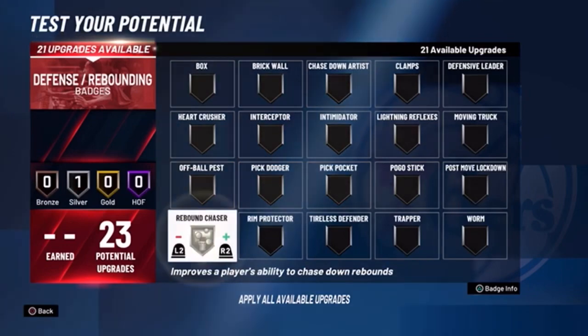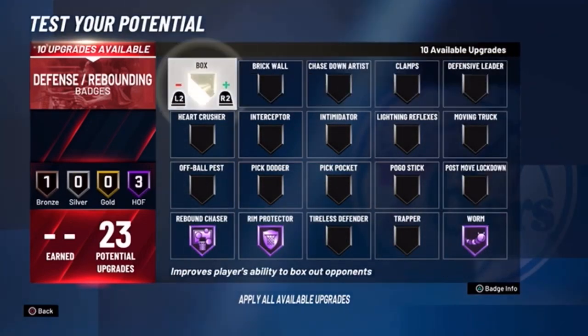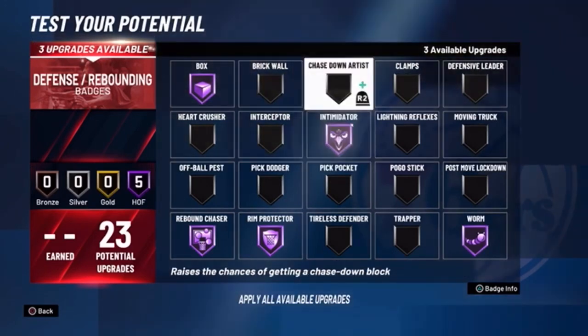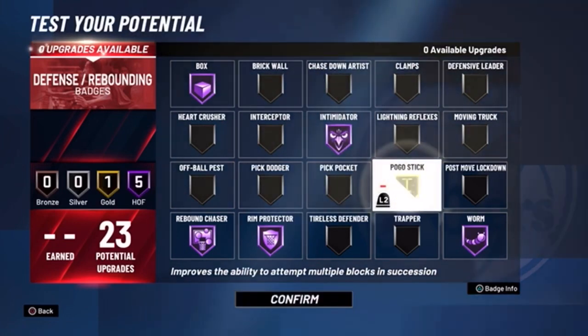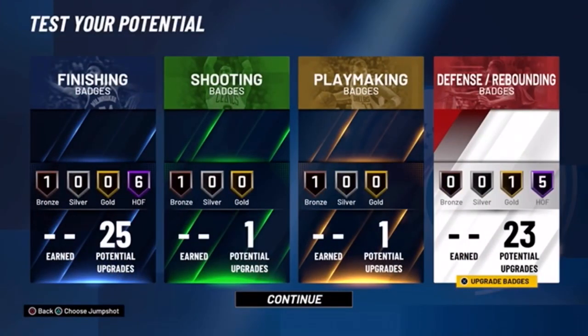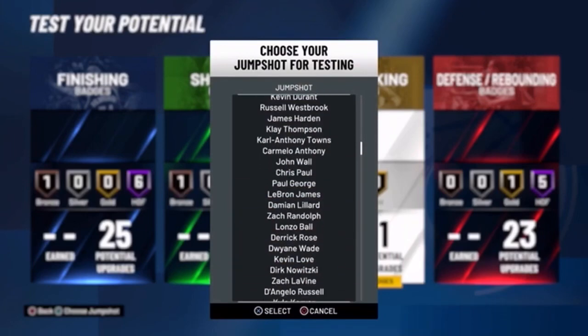For defense badges: Hall of Fame rebound chaser, Hall of Fame rim protector, Hall of Fame worm, Hall of Fame chase down artist — that's debatable — Hall of Fame intimidator, and gold pogo stick so I'm a better defender overall. I think these badges are really used wisely. If I can reach legend and get the plus 10, this build will be amazing.